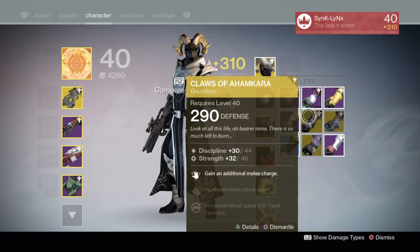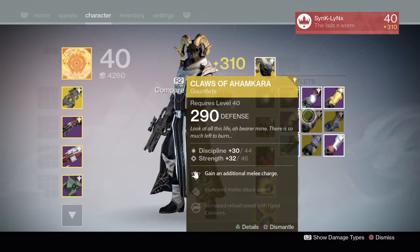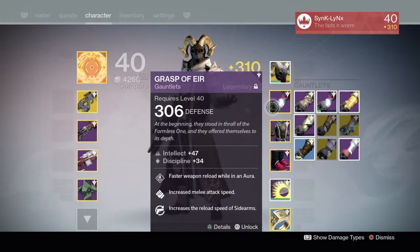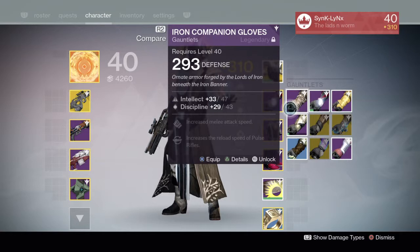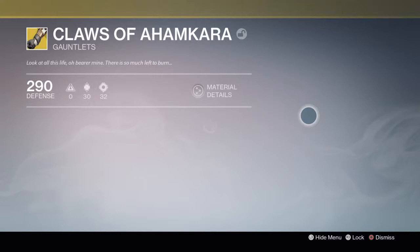A lot of people haven't liked these in the past, just due to the fact that the additional melee charge doesn't really aid much. But now in Year 2, if you run Stormcaller with the increased range — Amplitude — these are really, really good. Like, you can get a guy from easily 10 meters. There's no other way of describing them — they're amazing. In Year 2, they actually pack a punch.